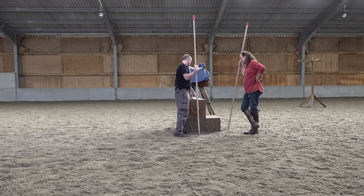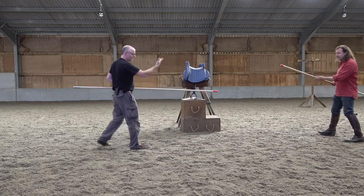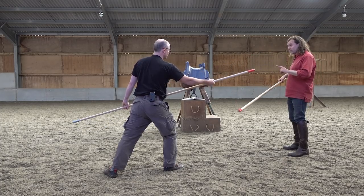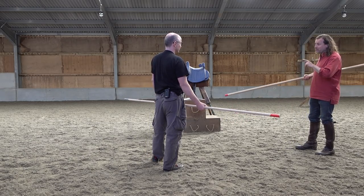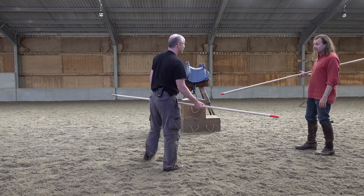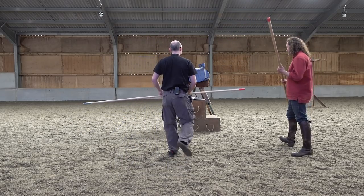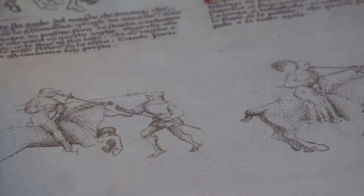In the Pisani Dossi version of this manuscript — there are four versions; this is the Getty manuscript — in that section there is a play shown with the right foot forward where he says he does the technique without passing, even though it says to pass. So we have textual authority to do the technique without passing, if circumstances make that sensible. And what we're seeing here, still right foot forward — I would surmise he hasn't passed because he's off the line. He doesn't need to. The lance is above the horse's head in both cases, so the attacker's lance is above the head in both cases.